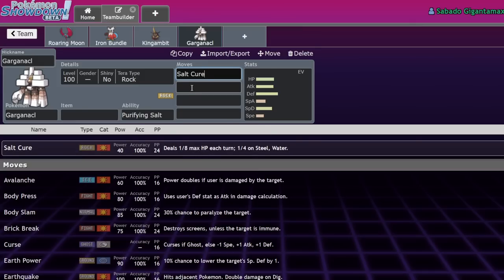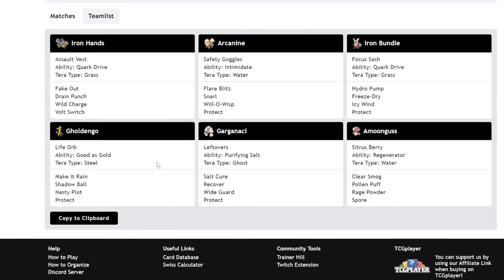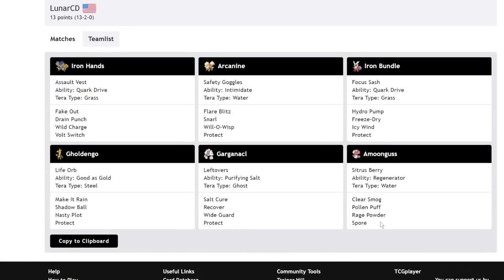Salt Cure deals a little bit of initial damage — 40 base power — and then if you can hold that Pokemon down for about eight turns or protect and play your cards right, it just goes down. It stays on if they switch out, and it deals a quarter damage to Steel and Water types, which is absolutely insane considering how good Steel and Water types are in this format. Iron Hands functions in this team archetype alongside Amoonguss, Arcanine, and Gargancl. Iron Hands has Fake Out, Arcanine provides Intimidate or Will-O-Wisp or Snarl, and Amoonguss is a Regenerator Pokemon with Pollen Puff, Rage Powder, and Clear Smog.